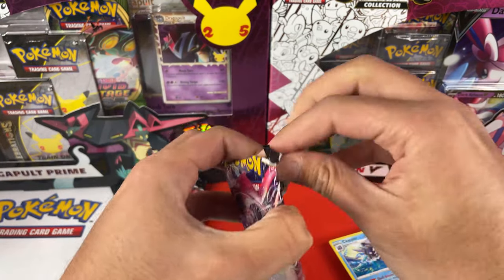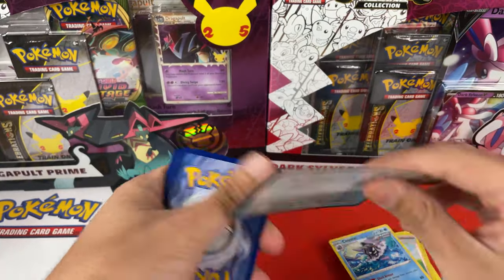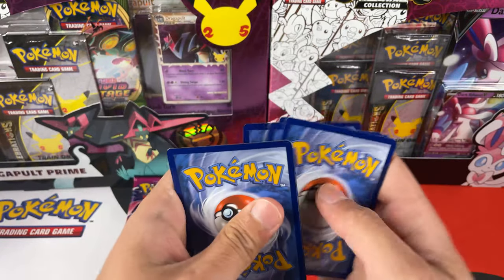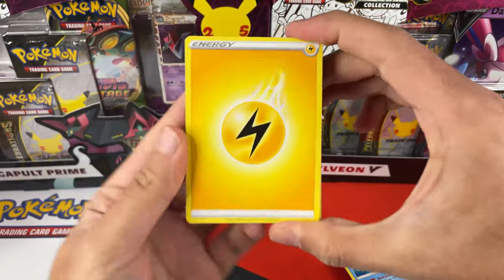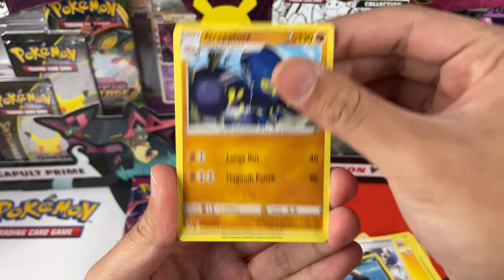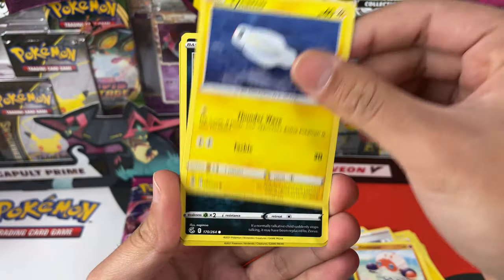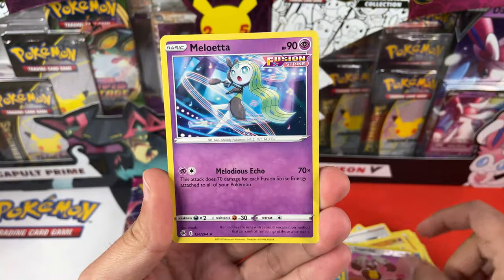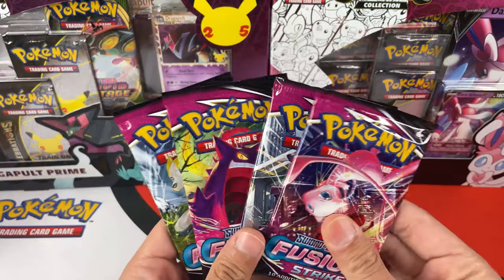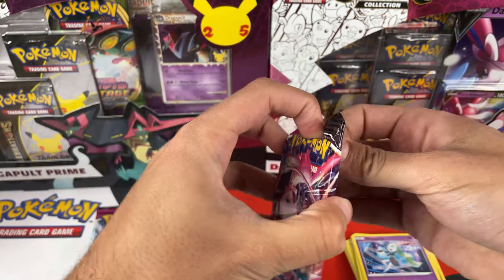Moving to the next pack — okay, this is not a good sign. All code cards. Sadly, the Pokémon Company didn't fix the issue with the code cards. So we know when it's white, sadly, there is nothing we can do — probably nothing on this pack. We got the Meloetta Non-Holo. And we have four packs left — still nothing. Tough set, really tough.